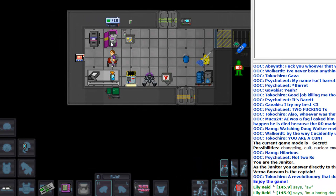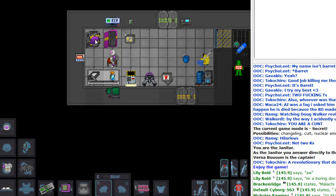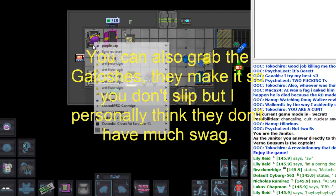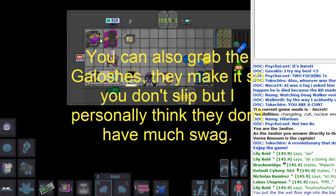What I like to do at the beginning when I'm Janitor is put on the bio suit because this will protect you from disease. And it won't slow you down because you have a cart you can ride around on. I like to get the gloves on, keep my hands clean when I'm cleaning stuff up. Gotta grab a wet floor sign to put up whenever I'm cleaning. Flashlight — it's pretty useful, I'll take that.